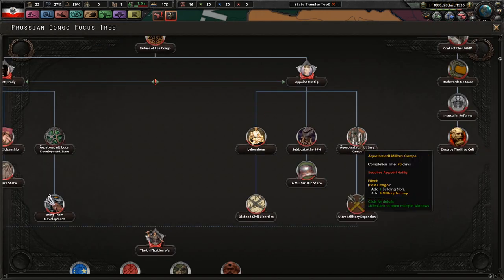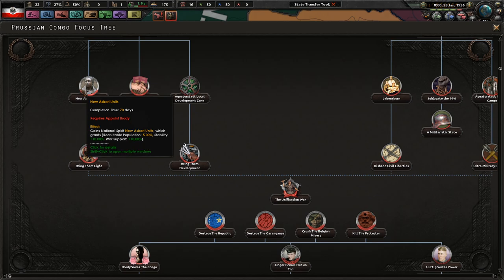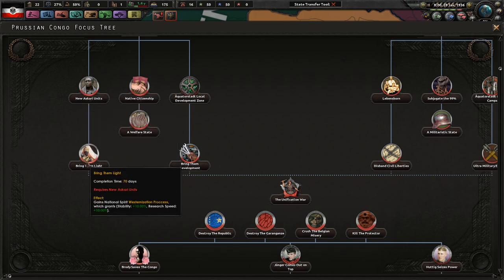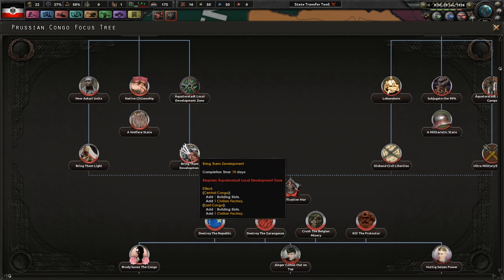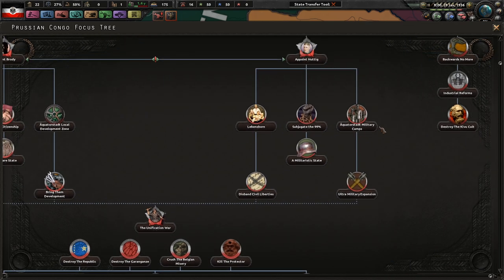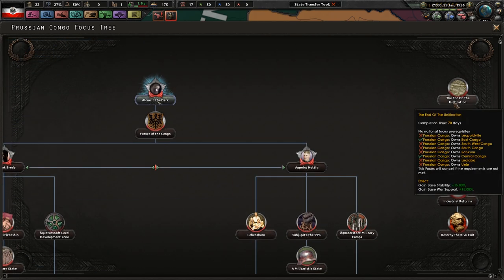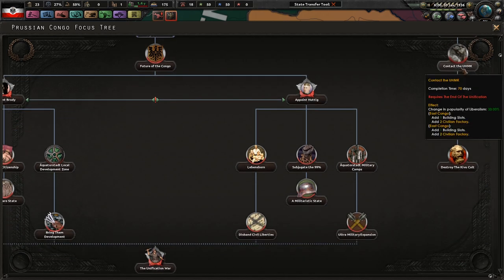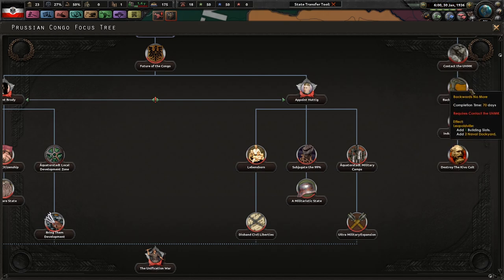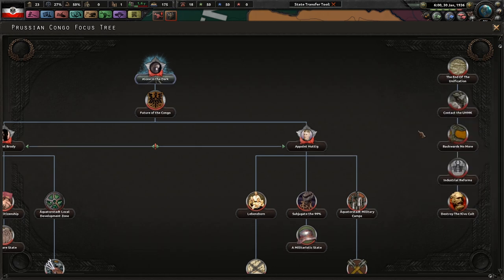Four military factories seems good because we definitely need those - this includes a bunch of factories. On the other side you have five percent recruit population and more stability, which is more of a stability setup with civilian factories. We're definitely going to go down the military tree. There's also one in the corner - once we've unified everything, contact the UHMK for more civilian factories. We get this once we own all territory.